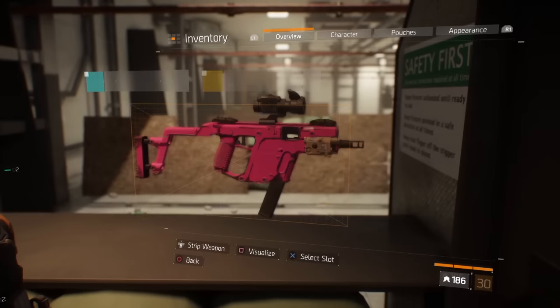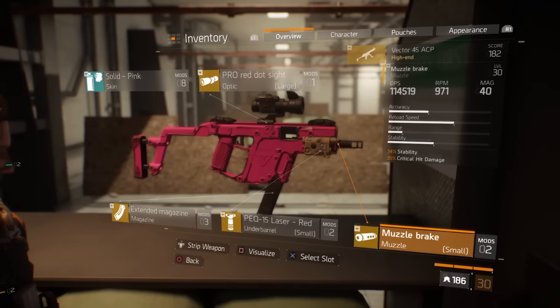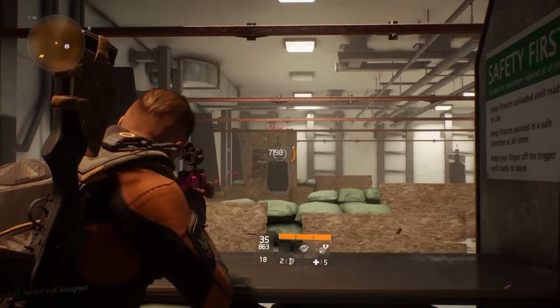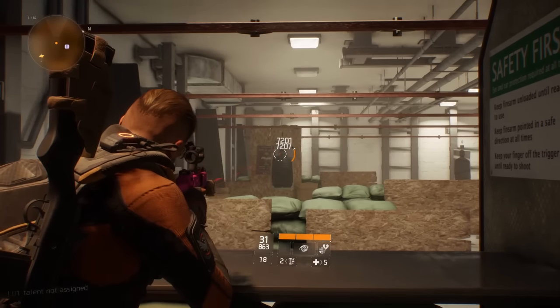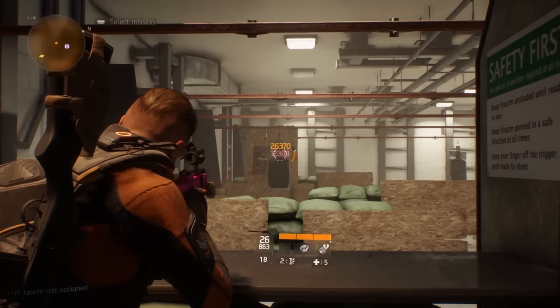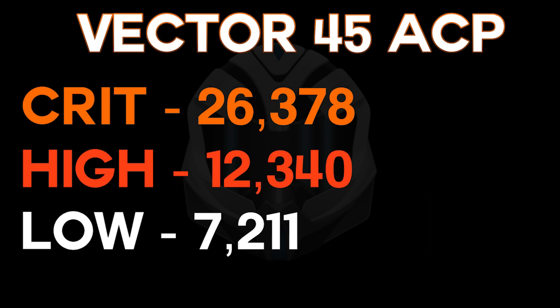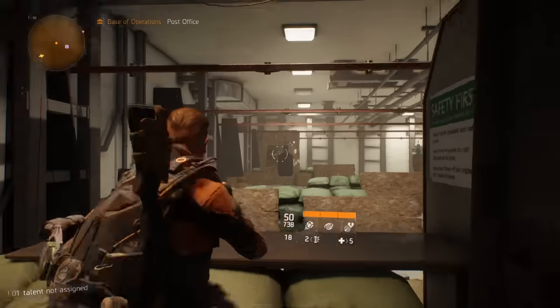First up is the champ, the Vector ACP. As you can see, I'm using the same setup as described. The Vector's highest crit shot was 26,378, its high was 12,340, and its low was 7,211.